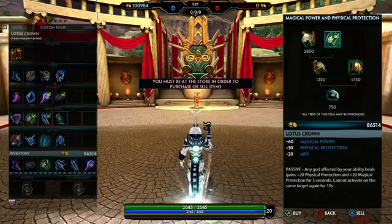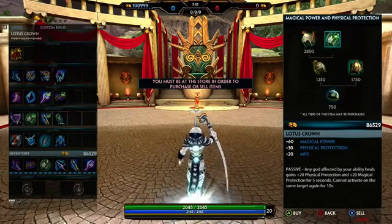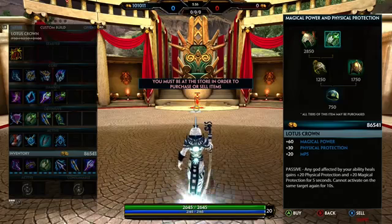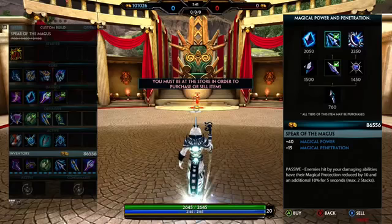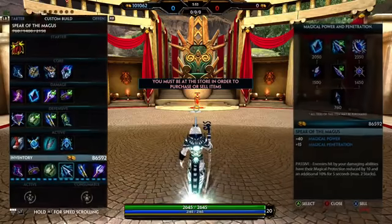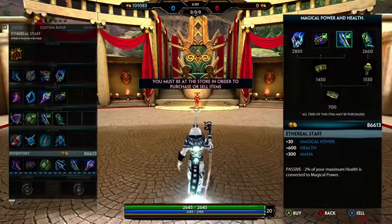Lotus Crown is great in team fights. Anytime you drop your heal for yourself or the team, it puts a debuff on you that gives 20 magical and physical protections, plus 30 physical protection — a total of 50 protections from the heal. Fourth item is Spirit of the Magus because flat pen is better than Obsidian Shard. The only time I'd get Obsidian Shard is if they're stacking two or three magical resist items; otherwise always get Spirit of the Magus.